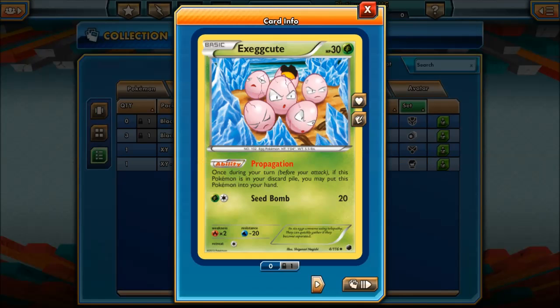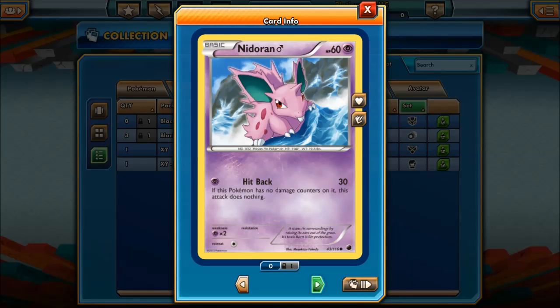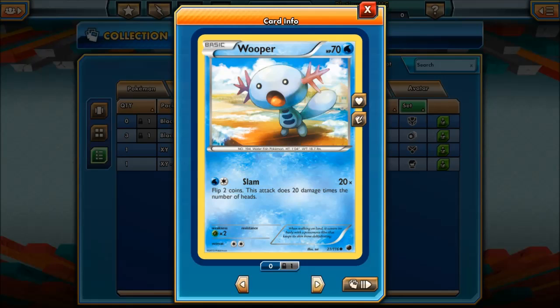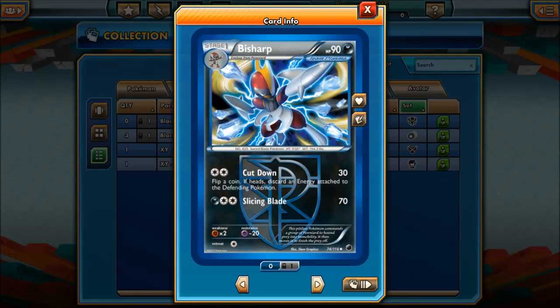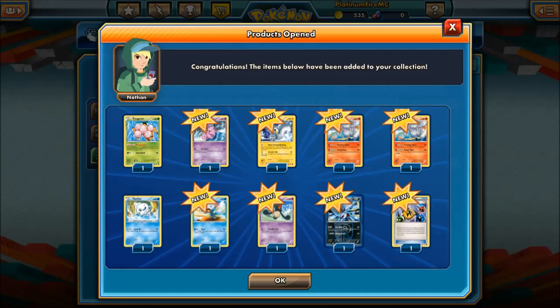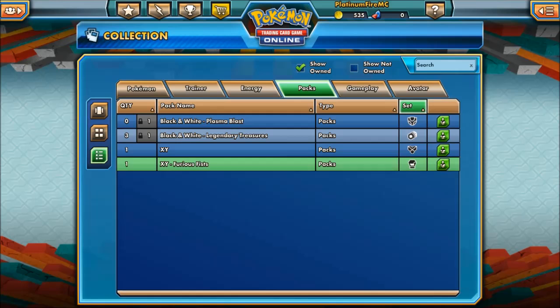What have we got? We've got an Exeggcute, Nidoran, Patchwork, soup — two Reshiram, you're joking! Oh my god, that's pretty good. Purifying Flame removal — especially if Zekrom is on your bench — that's quite good. Vanillite, Yamask, Bisharp — hello! Cut Down — that's pretty good. If you can't discard you can't play a card — that's pretty good. Might have to incorporate that — it's a good pack!